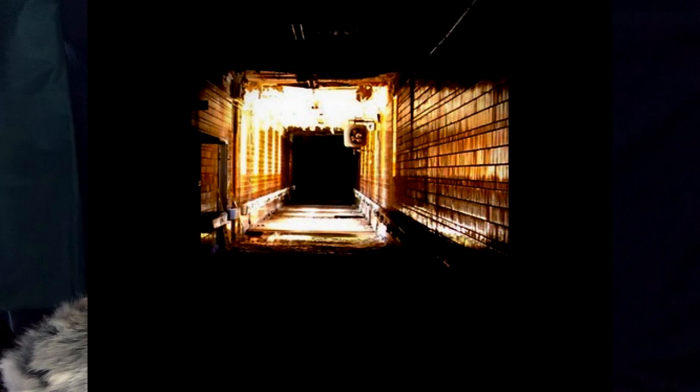We are back in the back rooms, and next we will look at Level 3. Level 3 is called Electrical Station. It is a series of long, dark, twisting hallways, randomly segmented into rooms.